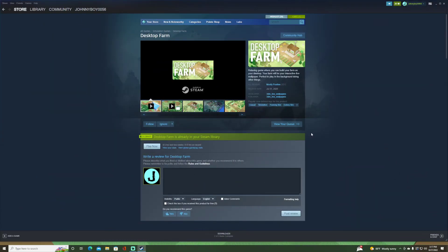Hello, welcome back. I'm johnnyboy0056 and this is Desktop Farm, which is part of our five dollars or less game series. Desktop Farm is an application that runs as the wallpaper on your computer desktop, where you run a quaint little farm, make some money, buy some things, upgrade some stuff, and expand right there on your desktop behind your desktop icons.